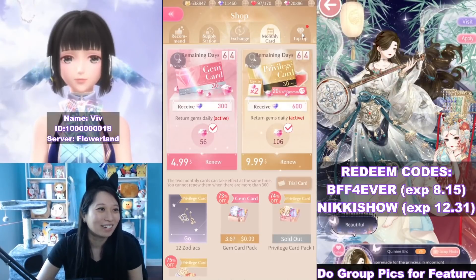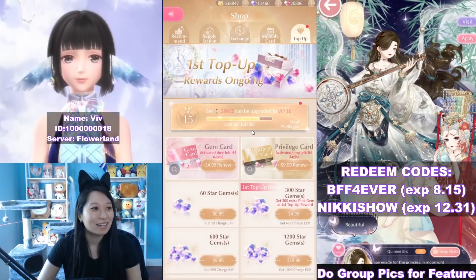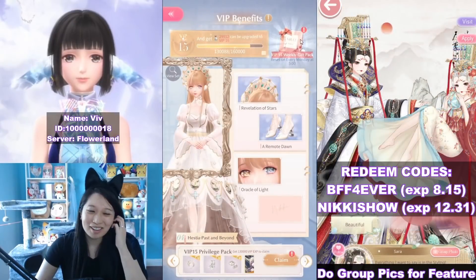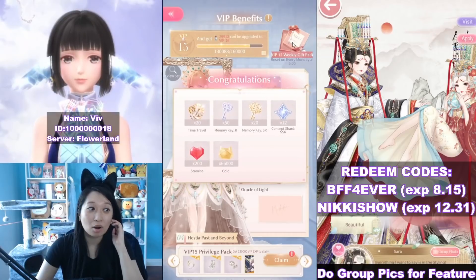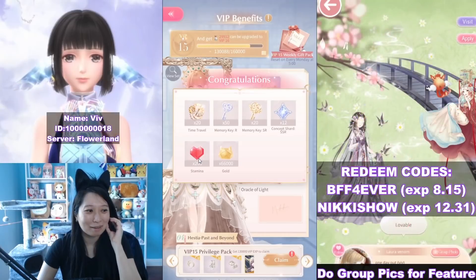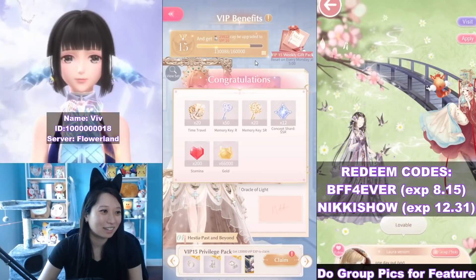That's the pack that I bought. Let's claim my pack right now. I guess I can't... oh, I accidentally claimed it immediately. I wanted to wait till tomorrow to use the stamina, but whatever, I accidentally clicked it.